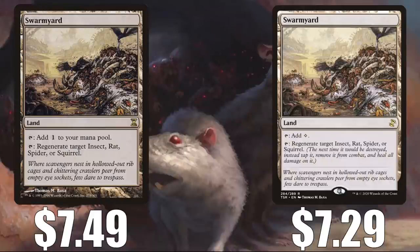Our last card today is a land that supports rats — it is Swarmyard. $7.49 for the Time Spiral copy, $7.29 for the Time Spiral Remastered copy. There is also another product that had a premium foil copy, and that was the We Hope You Like Squirrels Secret Lair. This is a great utility land for many commander decks. Marrow-Gnawer is one of them, of course, but others include things like Chatterfang, Squirrel General and Orvar the All-Form.